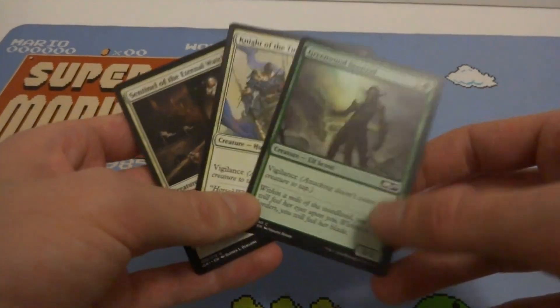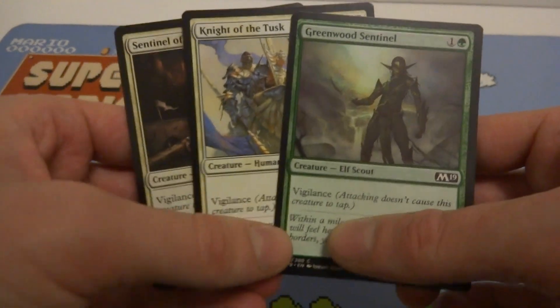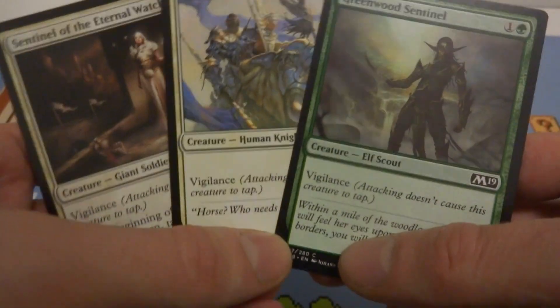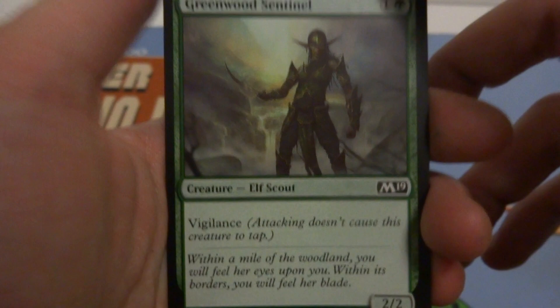I hope everyone's having a wonderful day. What I want to go over is another keyword ability from the card game Magic: The Gathering. If you can guess by the three cards what they have in common — I'm going to go over the keyword ability: Vigilance. Vigilance means attacking doesn't cause this creature to tap.